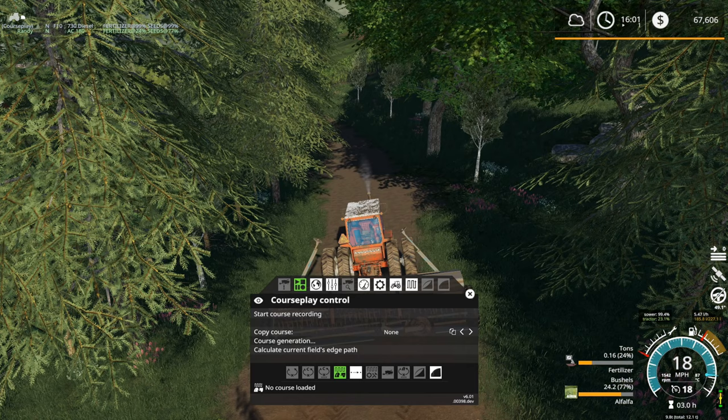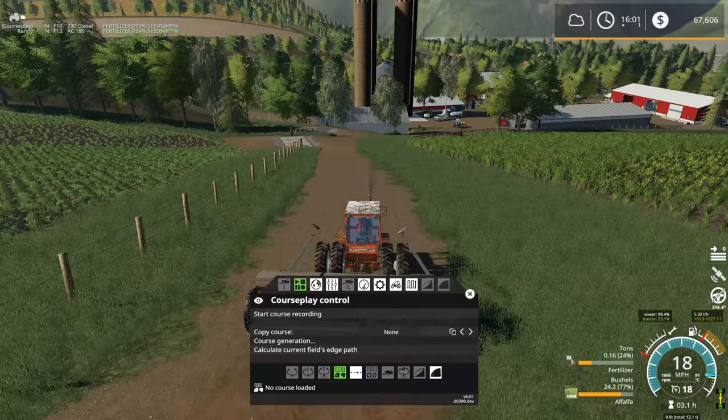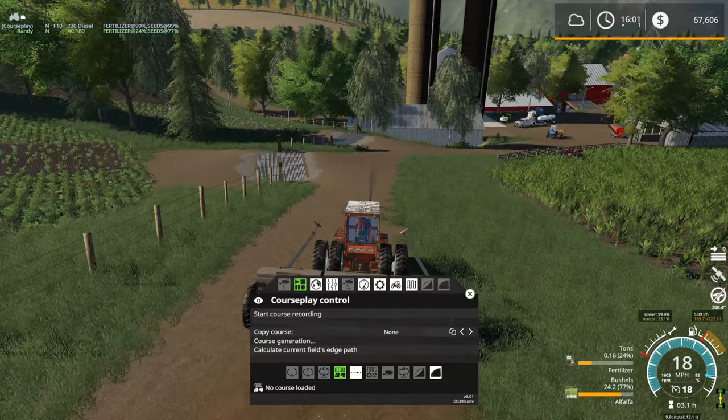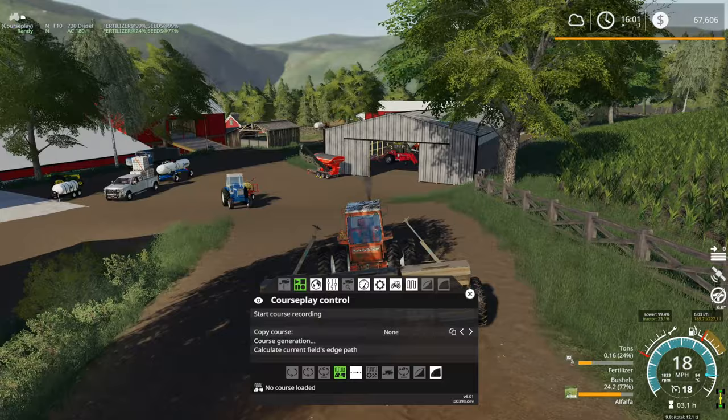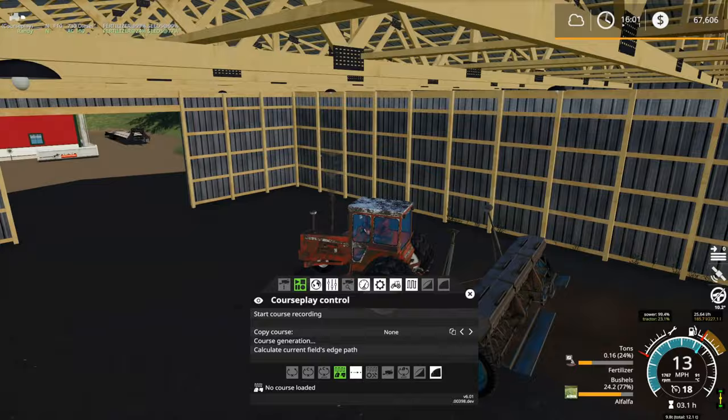Hello everyone, playing Farming Simulator 19 on Georgetown New York. We're mostly done seeding this episode - got a little bit of corn that needs to be finished up. The 730 is still working on that field. Since last episode I brought some more equipment up to the farm: picked up a sprayer, got our anhydrous tank, got our weeder up here. Just did a whole bunch of transporting since last episode and we got some field work to do today - spraying, weeding, all that good stuff.